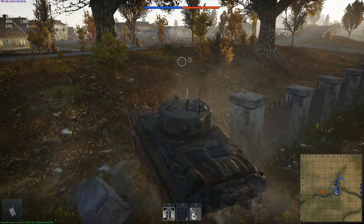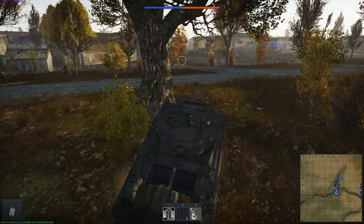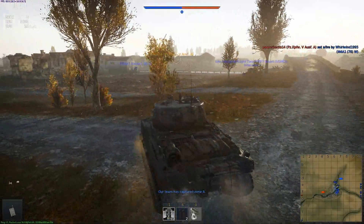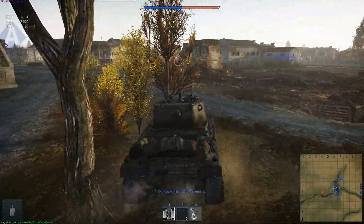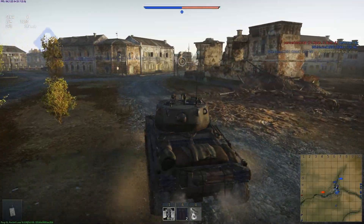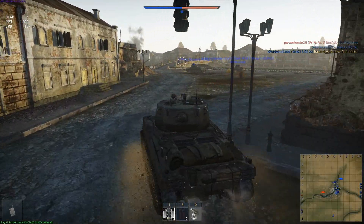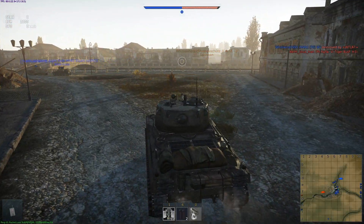We're going to roll over this hill and try to get back into the fight. Tank's damaged, but not horribly so — turret's still rotating. I check out my tank and I realize, whoa, I got kind of lucky there. I'm pretty sure there's an ammo rack somewhere in there, so I'm just lucky they didn't blow me sky high and knock me out of the game before I even got into it.